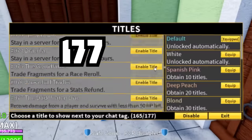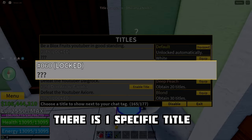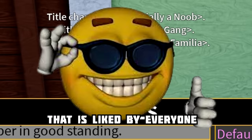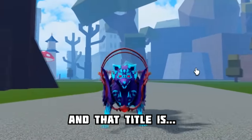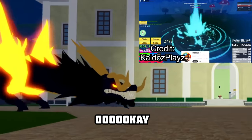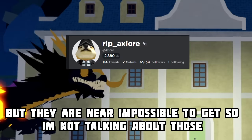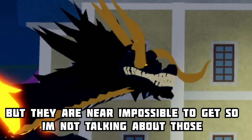There are a total of 177 different titles in Bloxfruits, and amongst all of them, there is one specific title that is liked by everyone. That title is... Ace Squad, Officially a Noob, Water Gang, Don't Axe Your Famili- those are also liked and wanted by the most people, but they are near impossible to get, so I'm not talking about those.